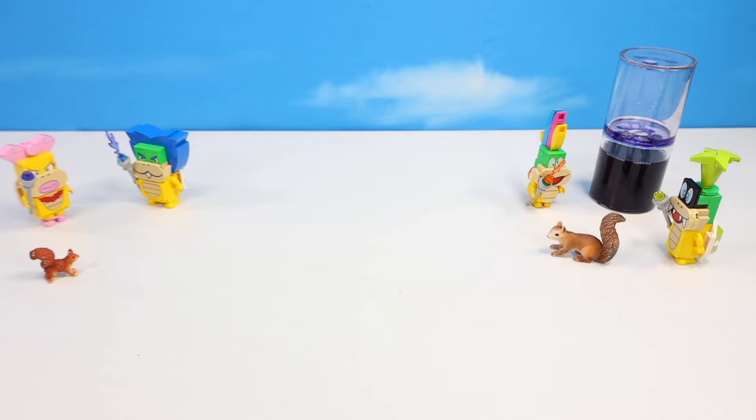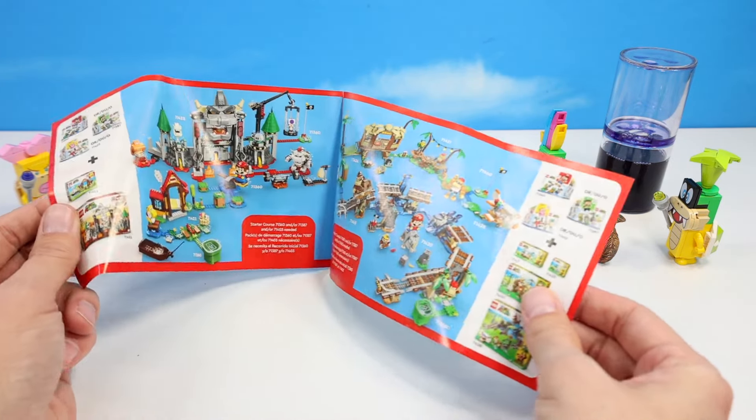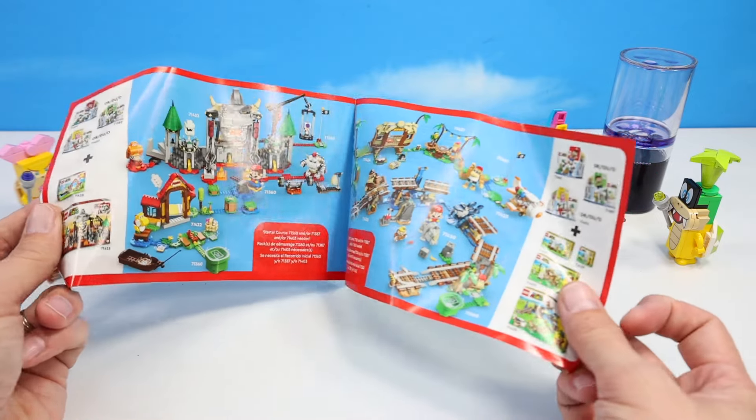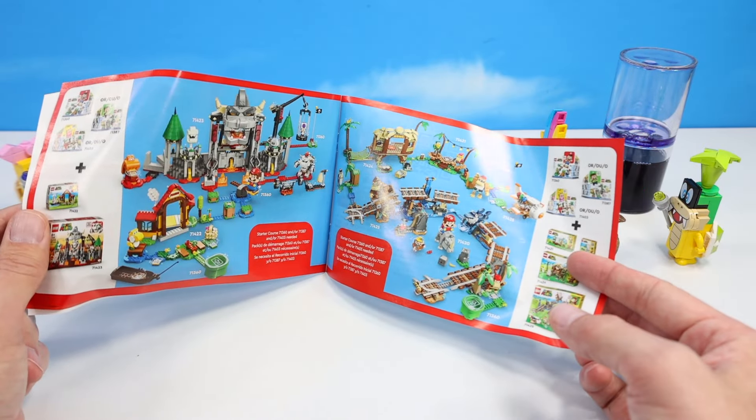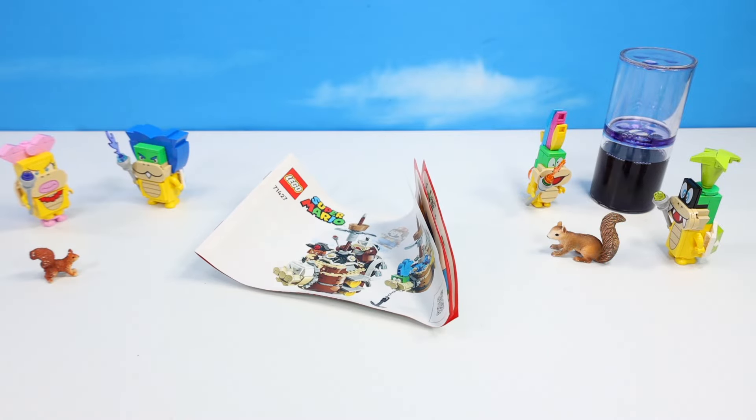Inside the box, one crinkled guide of helpful set information plus others available. We went through Donkey Kong - it was fun. We went through Bone Bowser Castle - it was fun. And we're pretty much rolling to the end of the expansion pack series.